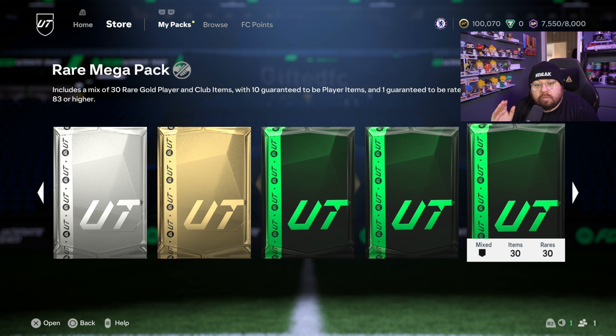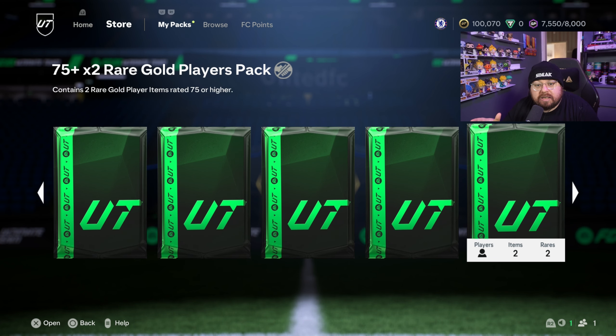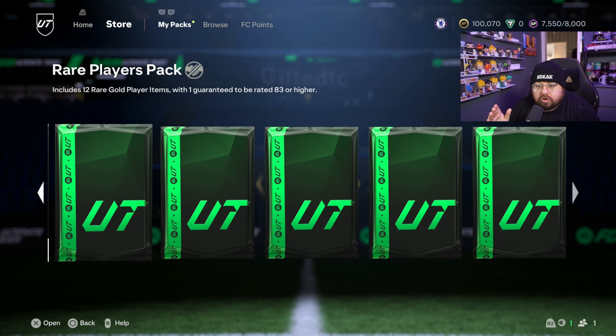We've got a Jumbo Premium Gold Pack, a Rare Players Pack, a Mega Pack, a Rare Mega Pack, a Prime Electrum, a Prime Mixed, 75-times-2, and an 80-plus Rare Gold 75-times-5. We'll get these silvers out of the way first since they don't normally provide anything special.